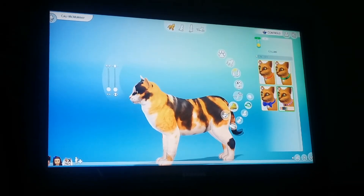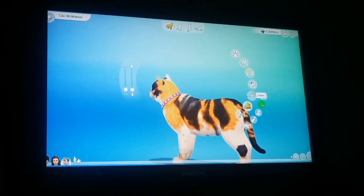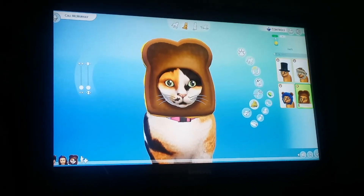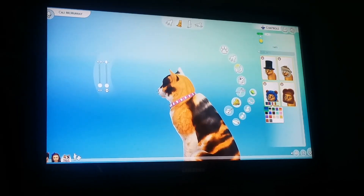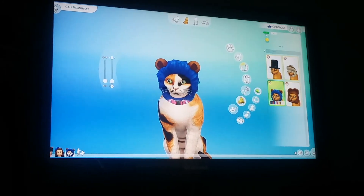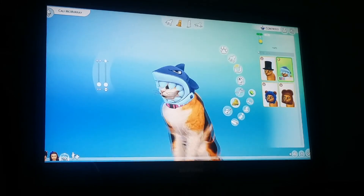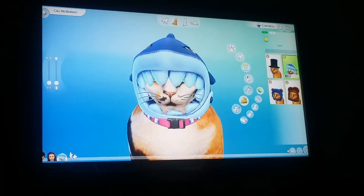Ooh, fancy collars! And what kind of hat do they have? What the heck — a toast?! Oh my goodness, look at this — the cat is wearing a piece of bread! And there's a lion look, some kind of mane or hairstyle. A top hat. Oh, a shark — are you serious?! I can't even see her face. Poor kitty — no, I can't put anything on her head.